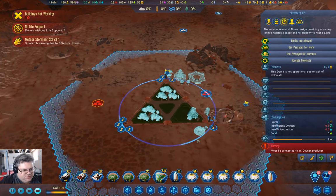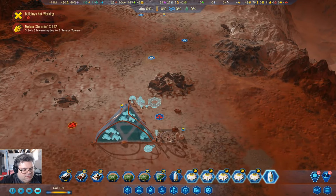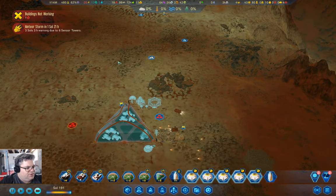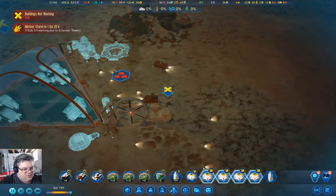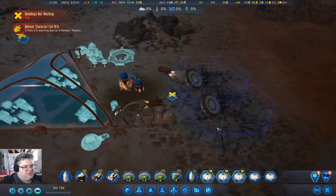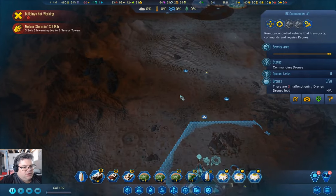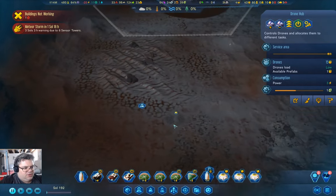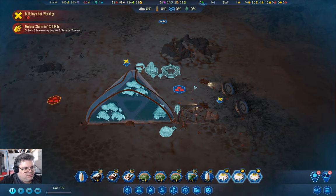I'm going to turn that dome off for the moment. These guys are here, so I could just land a couple of them. Hopefully that gets it going. Oh, that was dumb — yeah, that was really dumb. So we'll do this and go down here, over here.